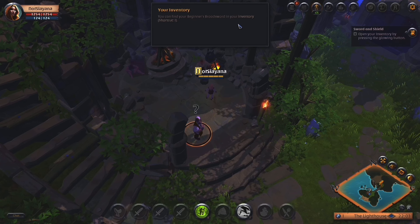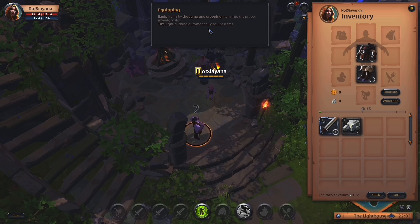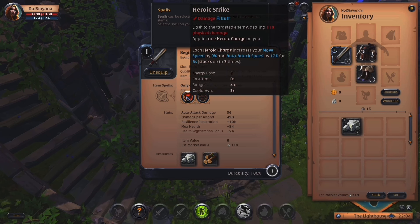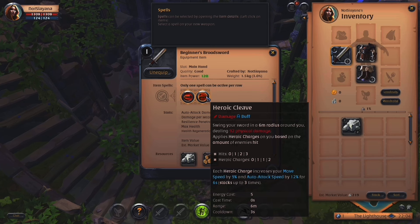You can find your beginner's broadsword in your inventory — shortcut I. Dang it, why are those two things so similar looking? Equipped items by dragging and dropping them into the proper inventory slot. Right-clicking automatically equips items. Beginner's broadsword — spells can be selected by opening the item details. Left-click on items. Select a spell on your new item. Dash to the targeted enemy dealing 108 physical damage. Swing your sword in a 6-meter radius around you dealing 92 physical damage.